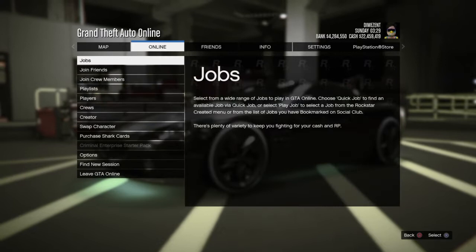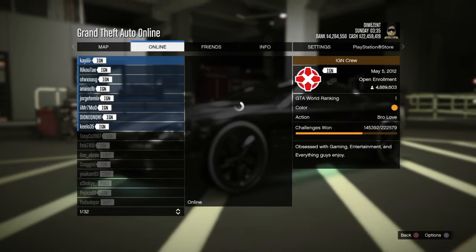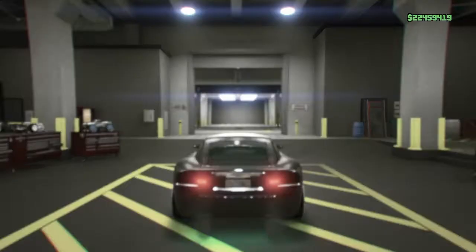From Cruise, go to the leaderboard and select IGN crew, then select View Members. We're going to join one of the members on this list. If you fail to get the session details of the first person you join, just press OK to that alert and then join another person.